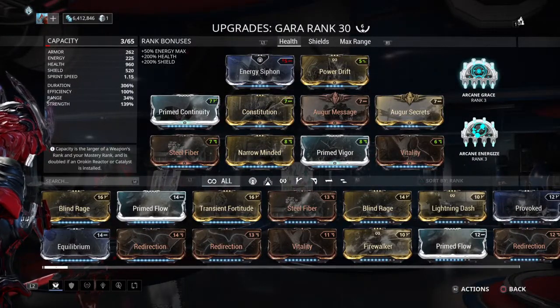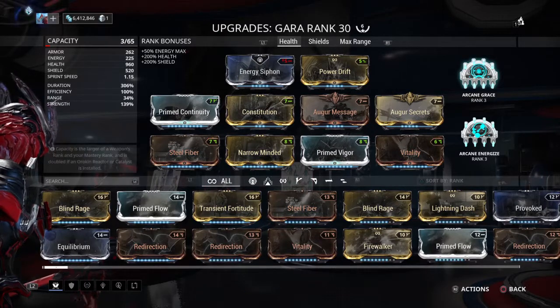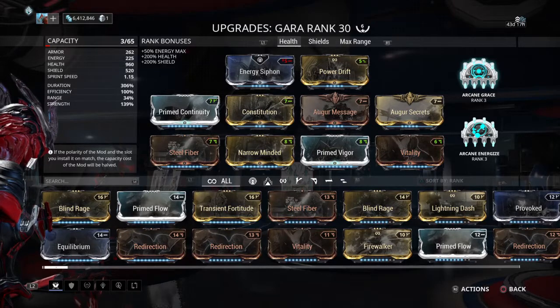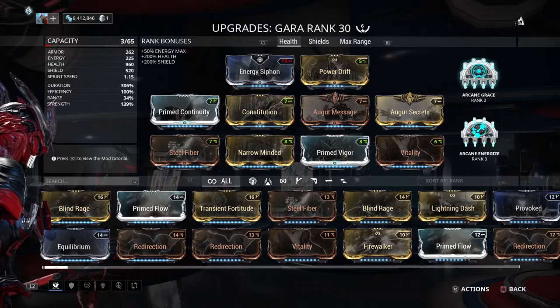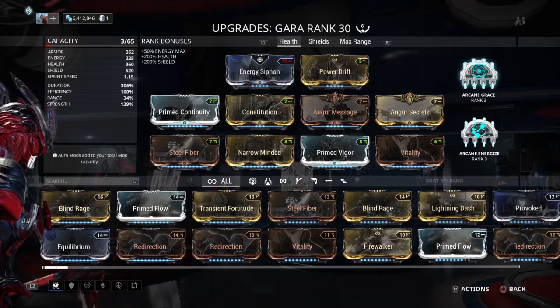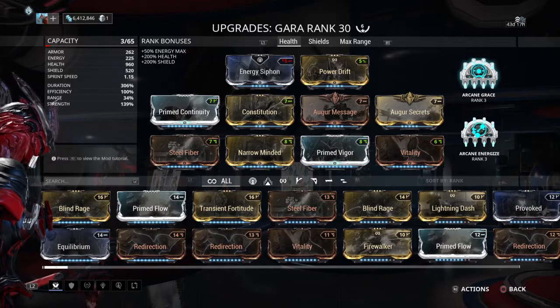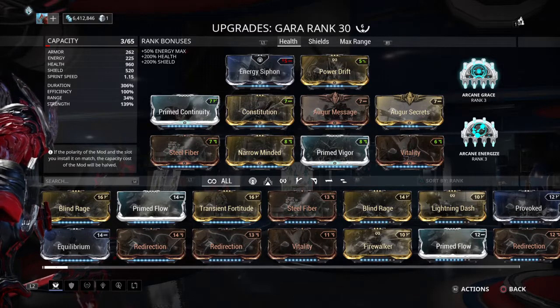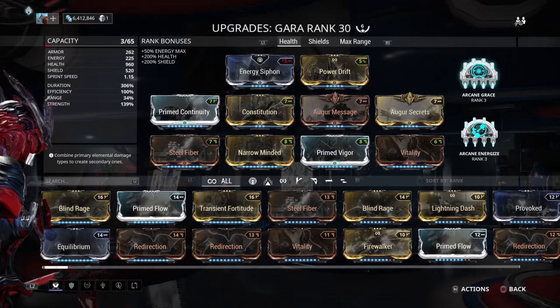If you have the end-all be-all Arcanes, you've got Grace and Energize — throw those two on. Specifically Grace for regen, because you've got lots of health and lots of damage resistance. Not only do you have Steel Fiber giving you built-in damage resistance, but on the outside your glass reduces incoming damage by 90%, and then that remaining 10% is reduced even further by your armor. With Grace, you're going to regen a lot and be really survivable.